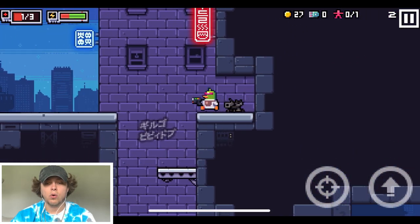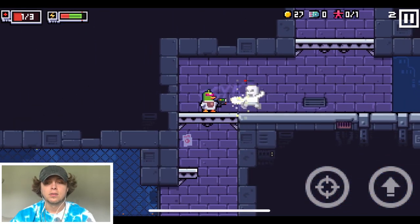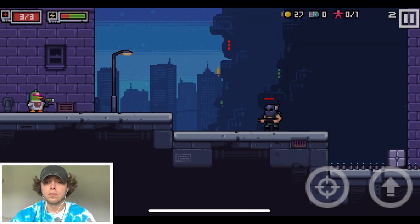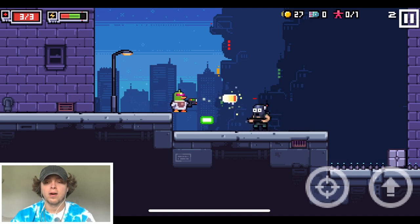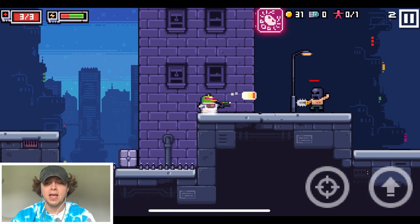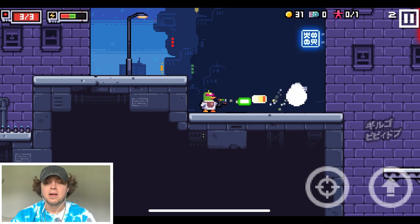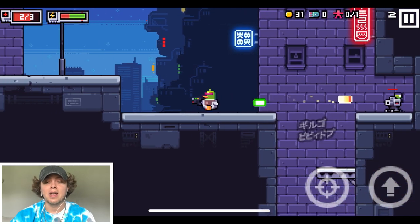Let's go get that coinage — I'm sure we're gonna be able to use it. I didn't realize we had a health bar, I should have been looking at it. Duh, we have a health bar — it's a game. So this enemy just charges the same area.